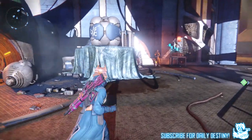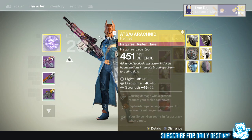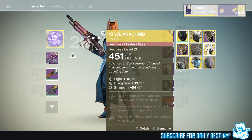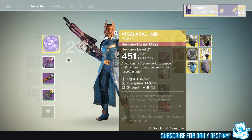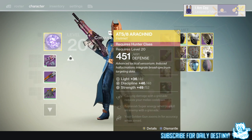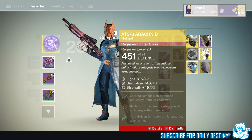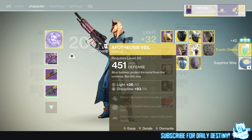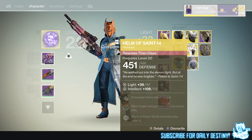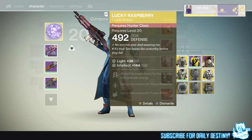So what did I get? I got two ATS/8 Arachnids - one with 67 discipline and 57 strength, the other with 52 strength and 48 discipline, so I'll dismantle the weaker one and compare to what I've already got on my hunter. The Porphyrion's Veil I'll compare later. The Helm of Saint-14 offering 112 intellect.